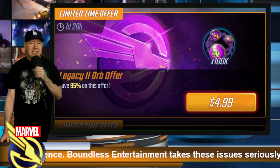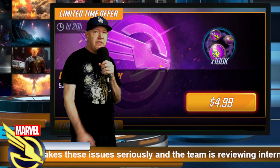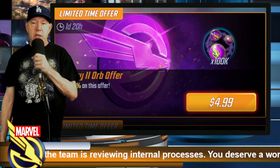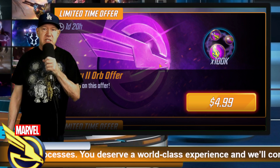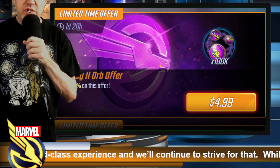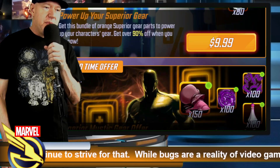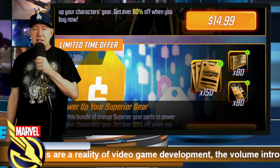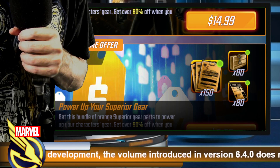Legacy 3 orb is not that interesting. The last offer to review is the Legacy 2 orb offer — if you're looking for T3s, this gives between 350 and 400 T3 purple ability materials, probably the most effective way of purchasing T3s inside the store. It also gives a small amount of gold purple gear and characters from year two. The rest of the offers are largely uneventful — same offers we've had for about a week, nothing different. Someone added it up: last week we had 83 offers in the store. Thanks for watching and keep on gaming, bye for now.